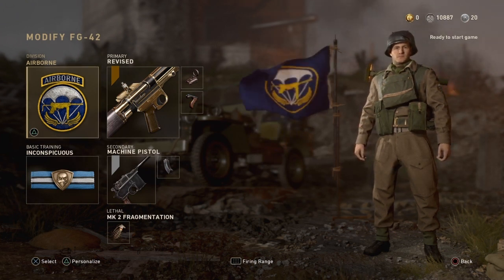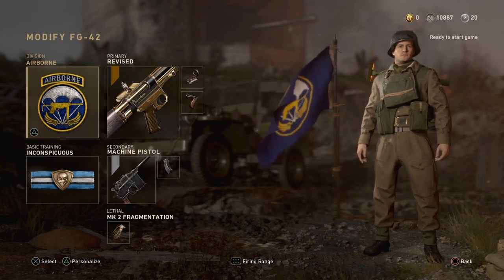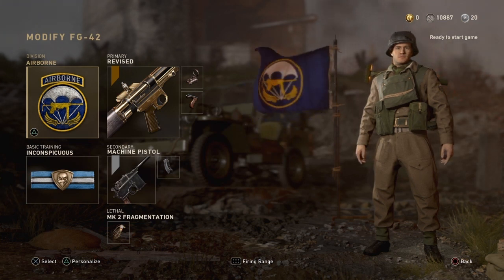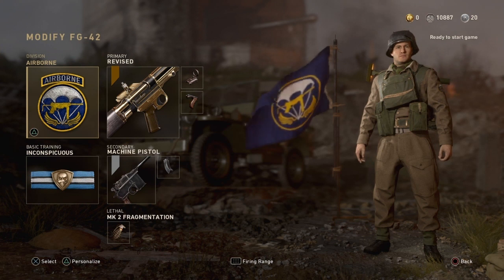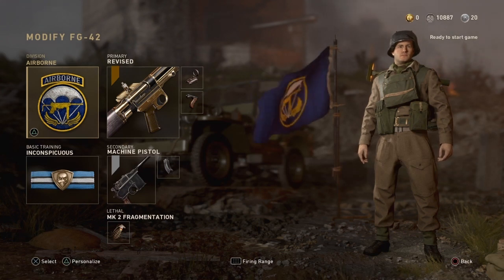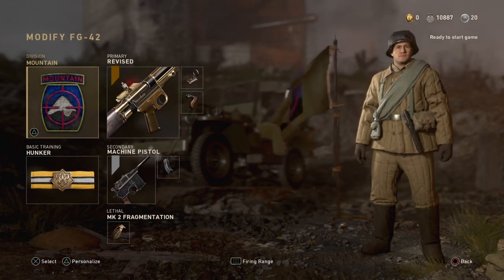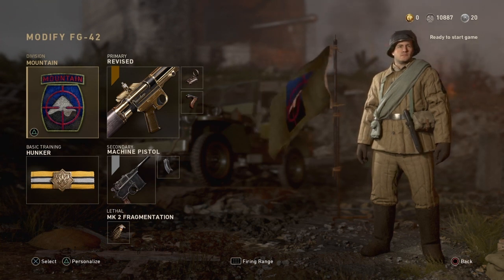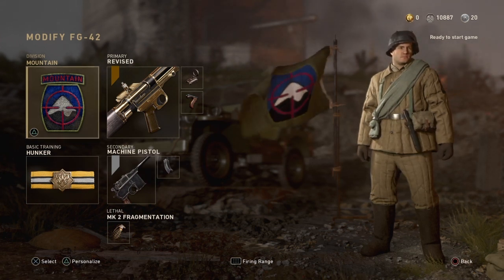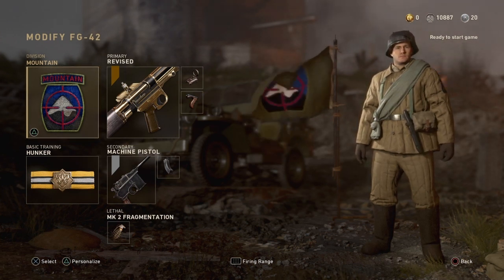The second FG42 class is my fast class — I use Airborne and Inconspicuous, which are a really solid combo in Search and Destroy. Airborne lets you get to power positions before your opponent, and Inconspicuous keeps you silent so you have a better chance at clutching 1v1 situations. The attachments are Reflex and Grip. The third FG42 class is a Mountain/Hunker setup with Reflex and Grip — Hunker lets you soak up grenades and Mountain keeps you totally silent, so you can sprint freely. It's a really solid all-around S&D class.